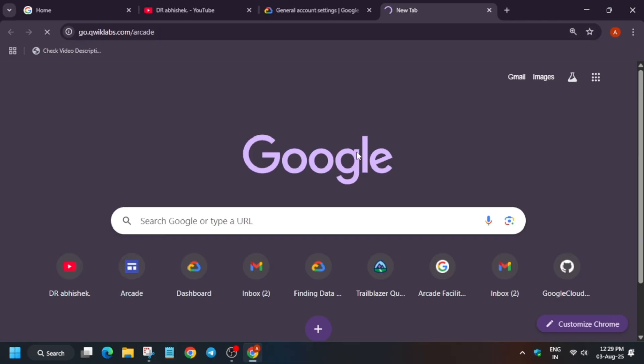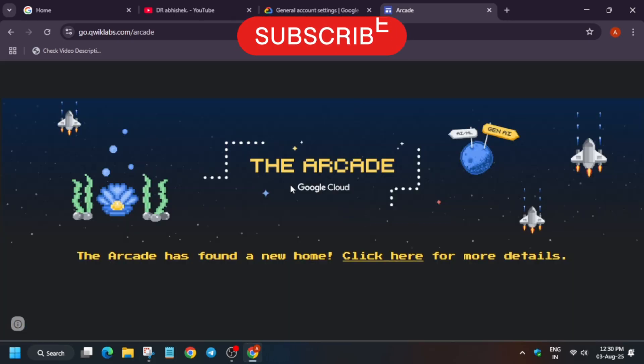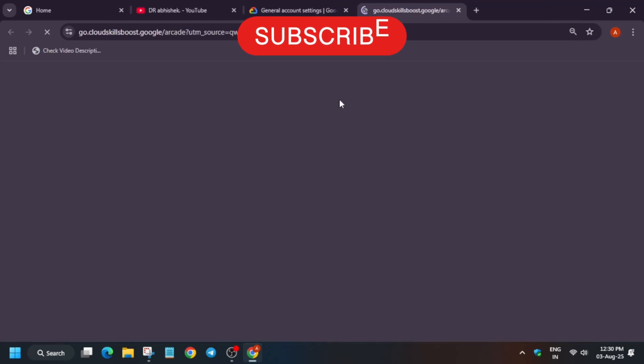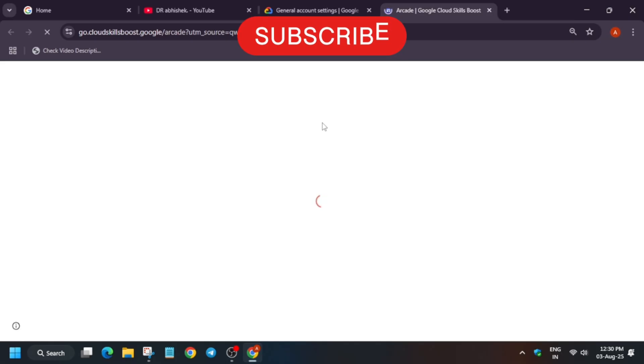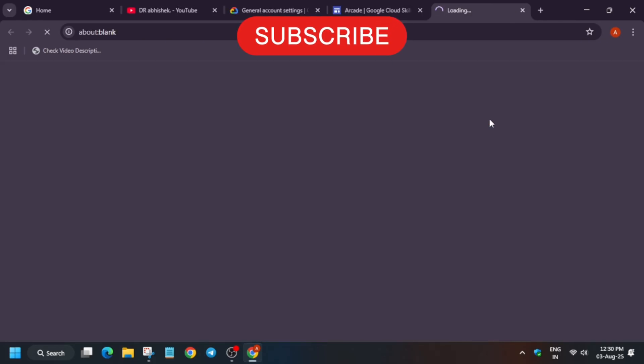You have to subscribe to the Arcade homepage. All the links are available in the description box, or you can Google 'Quicklabs Arcade'. On the Arcade homepage, the games will be hosted. You have to use the access code listed and start the game, complete all the games. You must be subscribed to the Arcade, so just click on subscribe.